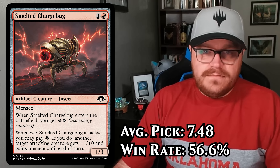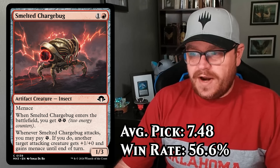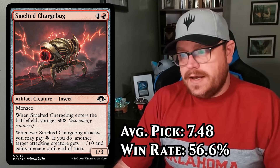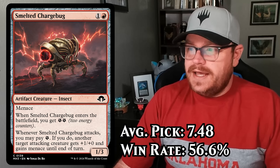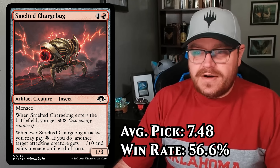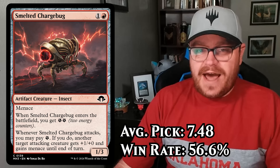Let's look at Smelted Charge Bug, a card I got very wrong in the set review. It's picked around pick 7.48 and has a win rate of 56.6%. It's not an insane card but it's a great two-drop, especially in the red-white deck and the black-red deck. The Charge Bug enables you to attack on boards you otherwise couldn't, and lets you push in damage late. It continues to be a pretty good card that you're happy to have in red decks and has really overperformed.